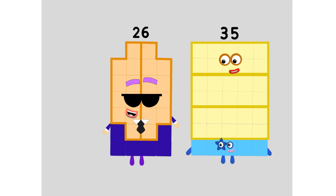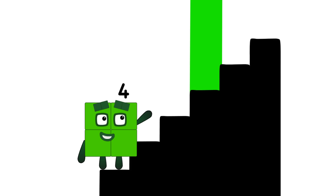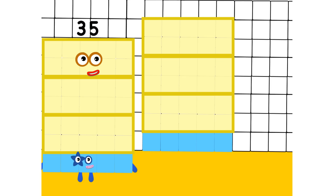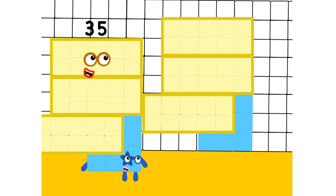Step three: secret agent. Hey, thirty-five, welcome to the MI5 secret agent office base. Thanks. Don't say it. Twenty-six. Oops. Double thirteen. Oops. Can you join the following: a power-of-ten cover club? I know I can't. Step four: making patterns. That is your seven by five pattern. Great. Wait — what in the number on earth is that? It's fine.